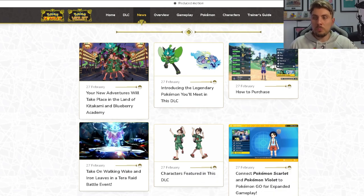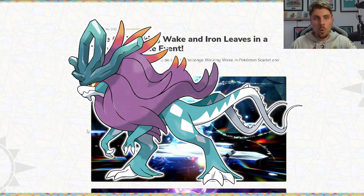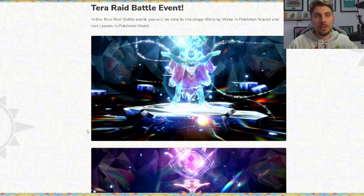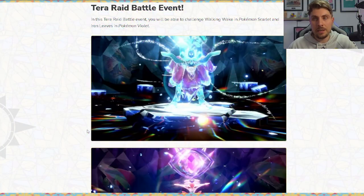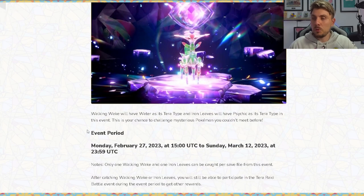To start with, we've got two brand new Paradox Pokemon: Walking Wake, which is Suicune's Paradox form, and Iron Leaves, which is Virizion's Paradox form. They are available to get in-game right now in the brand new Tera Raid that's running at the moment. We've covered this on the channel — I'll link it up in the top right-hand corner so you can go and get these Pokemon yourself.